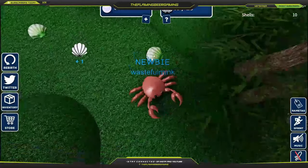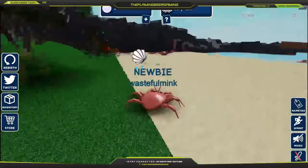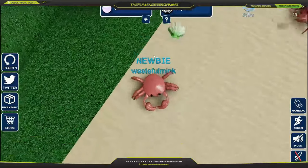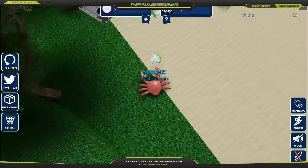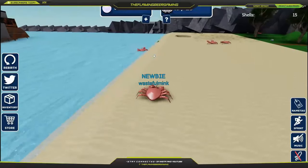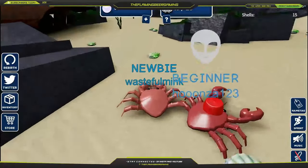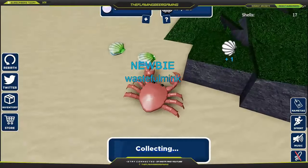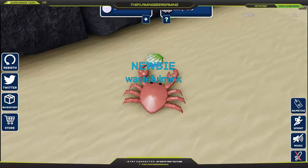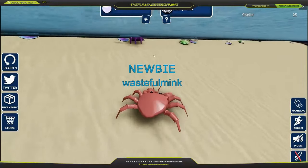So we are a newbie, as it says, that's our title. We've only just logged in — it's my first time playing this game. There we go, we are collecting. There is a sell and shop. We'll check out the shop in a minute once we get enough shells. I kind of have to aim at a certain point on the shell to collect it — you can't just click anywhere. Alright, we're near 25. I want to get one more. There we go. Let's go to the shop and check it out.